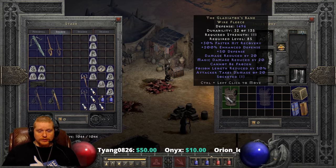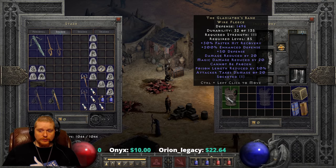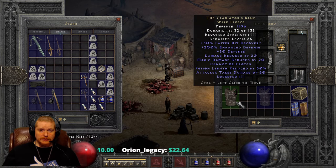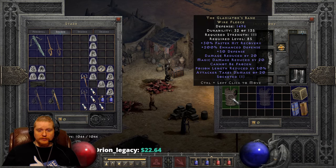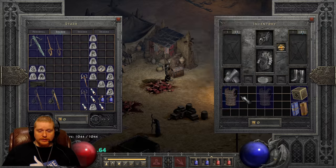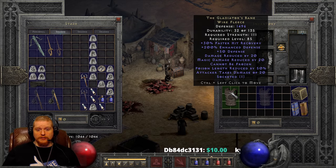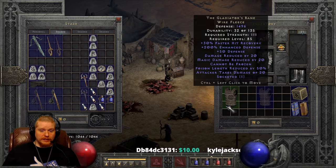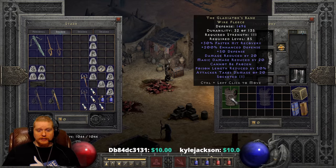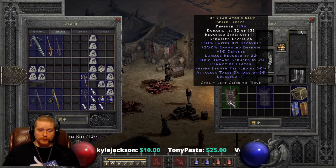Another interesting use for this particular piece of armor is actually an Energy Shield Sorceress, who uses this to reduce the remaining amount of damage that comes in to her HP. The way Energy Shield works is it converts essentially physical damage into damage to your mana. But even maxed out completely it only converts 95% of incoming damage to mana, leaving the remaining 5% going to your health. Armors that have the Damage Reduced By or Magic Damage Reduced By effects will effectively cancel out that remaining physical damage going to the HP.